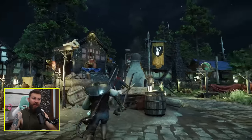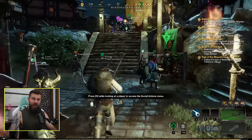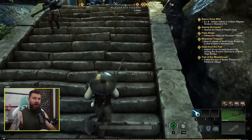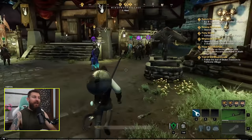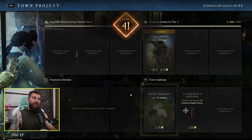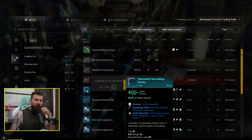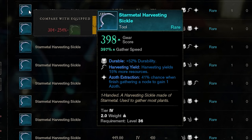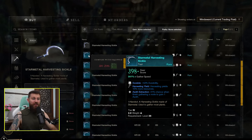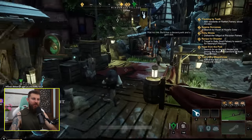Back again with some more New World — episode 4 of my Journey to Level Cap series. Currently level 40, very close to 41. I can just take one quest from the town project board to get the level. And that's level 41. Is it time to invest in tier 4 gathering tools? I think so — 41% chance when finishing gathering a node to gain one Azov. We're going to be getting a lot more Azov just from gathering.